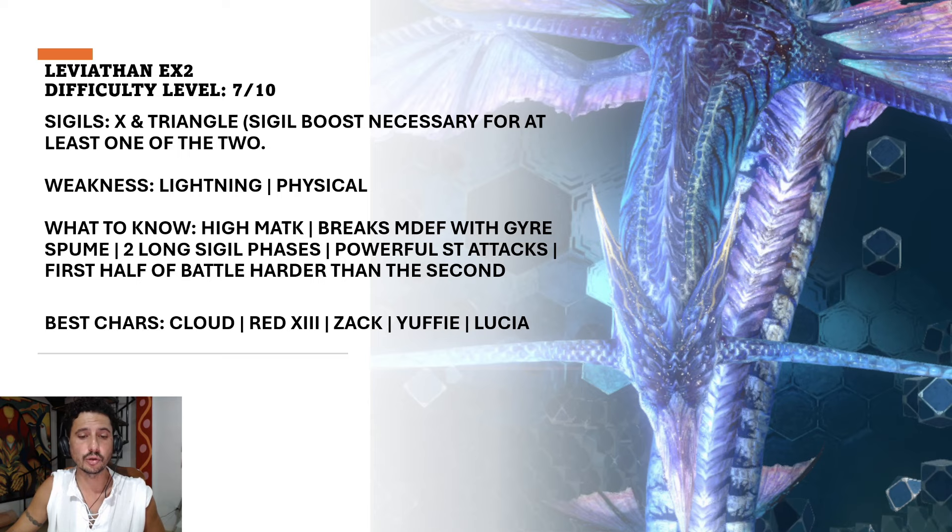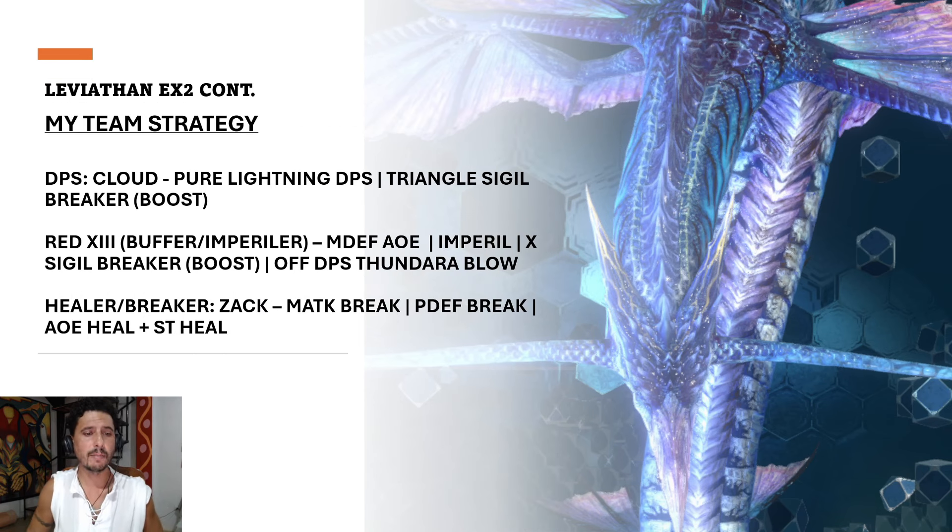The first half of the battle is harder than the second, though in EX2 the difficulty evens out throughout. The best characters are Cloud, Red 13, Zack, Yuffie, and Lucia — Matt can also work well. But Zack comes in too clutch with Twinkling Star and the AoE Cura in that third slot. For my team strategy: Cloud is pure lightning DPS with a triangle sigil breaker boost, Red 13 is the magic defense AoE buffer and imperiler with X sigil break boost, and Zack is the primary healer and breaker.